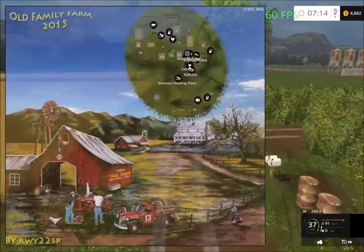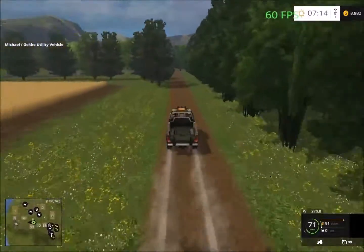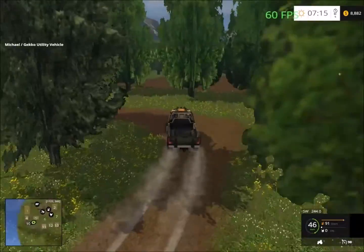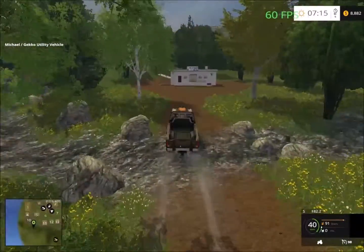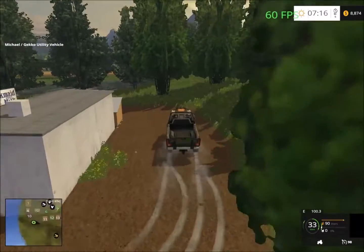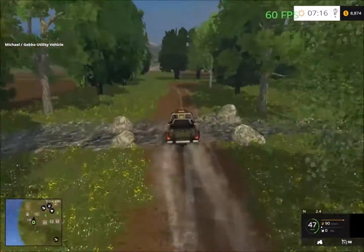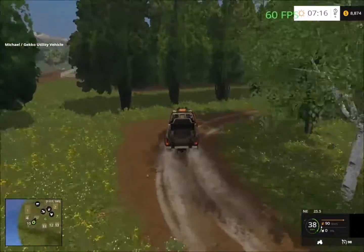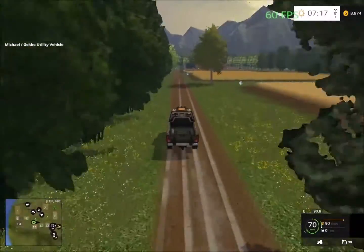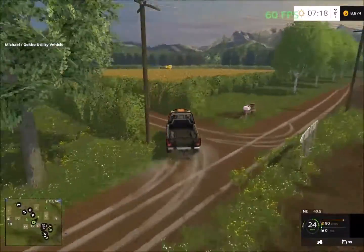Down this way we have the dairy facility. There don't appear to be any sell points for milk, so I think it's just for decoration — nothing inside the shed. The reason I took the Gecko is because the river is a bit deep, and low vehicles would sink. So here we are back at the farm — a small, nice American map.